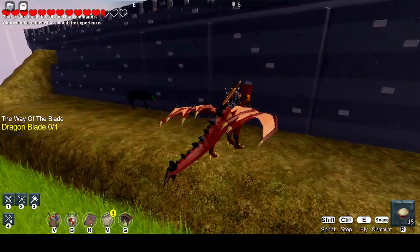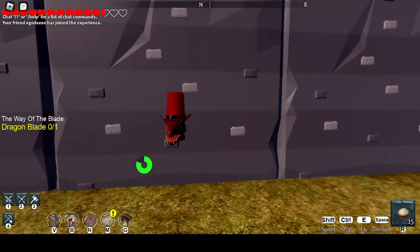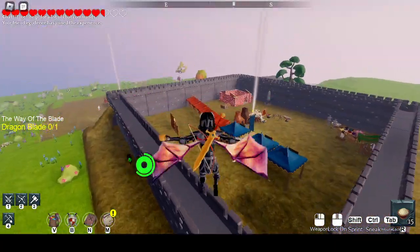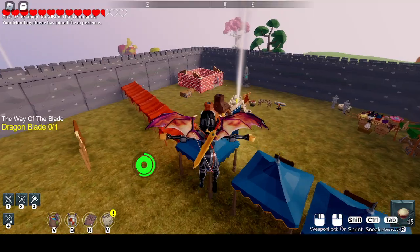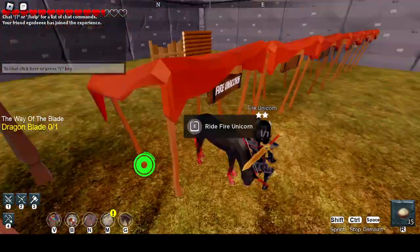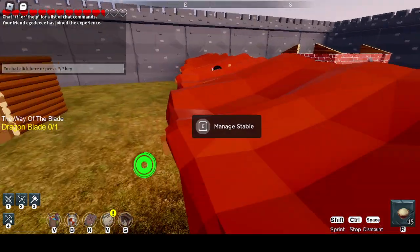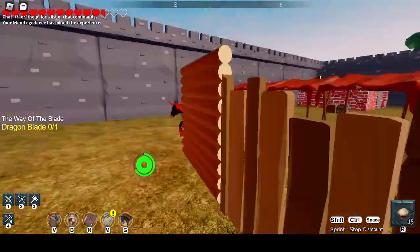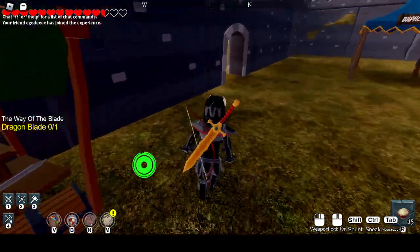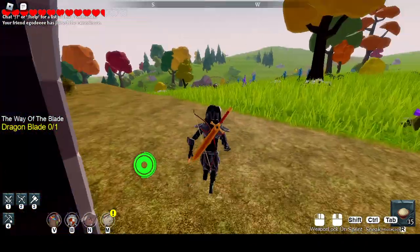I'll show off that you can do it with a dragon as well. You can do it with any mount, but horses and unicorns have the most speed. It's a weird hitbox glitch, I think. We don't know how it works, we just know that it does work and it's really funny. It works based off of where you're looking plus where you actually are.